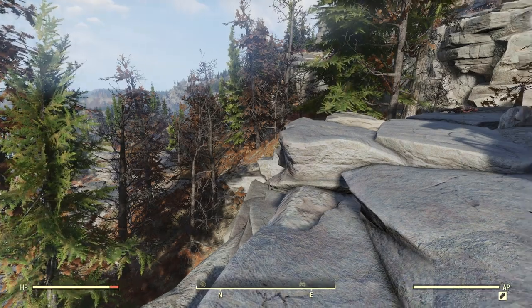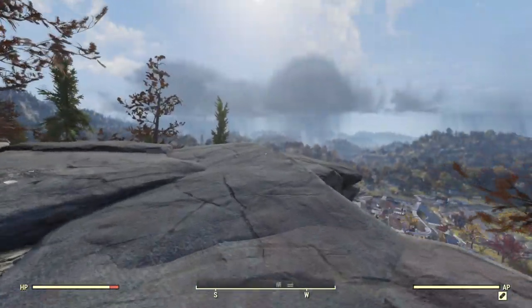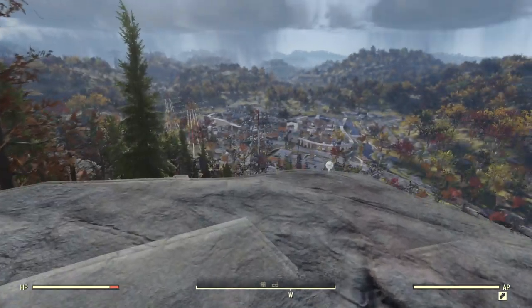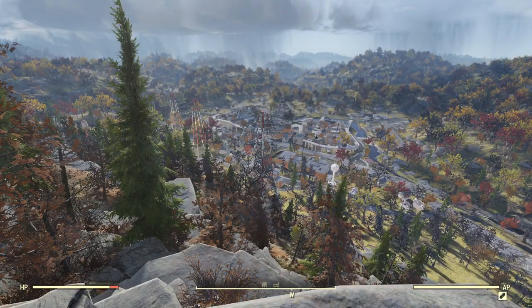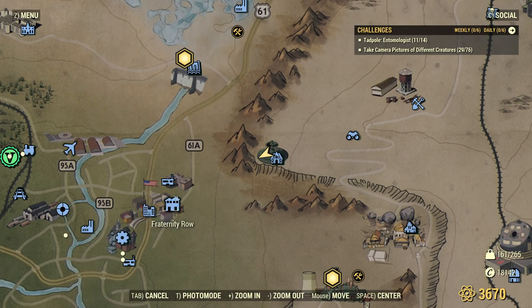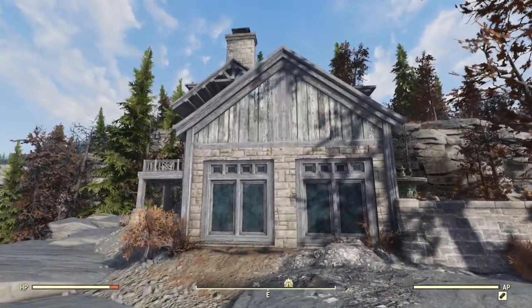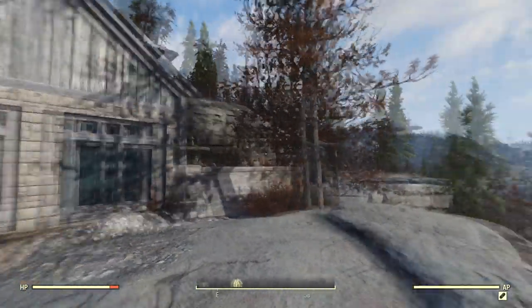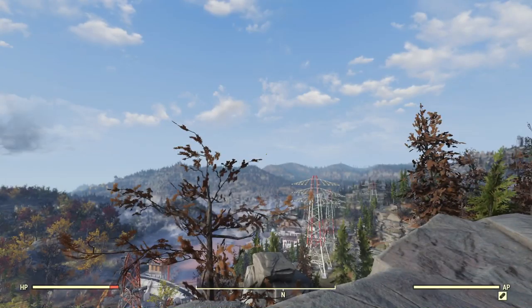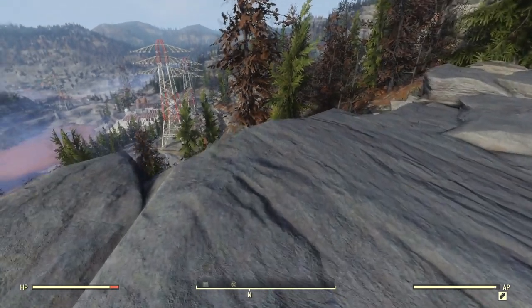My compass shows some places in that direction, but it's a long way down — those are probably things in Morgantown. I'm looking down here at Fraternity Row and Morgantown High School. And if I look in the other direction, there's the mansion itself and beyond that is Mononga Overlook. My compass isn't showing anything else. Interesting — in that direction is the dam.